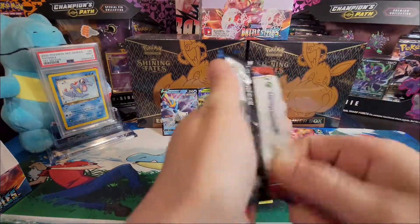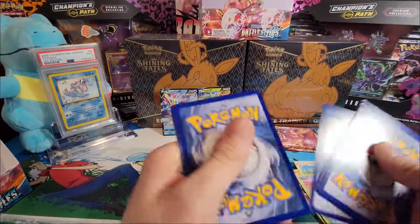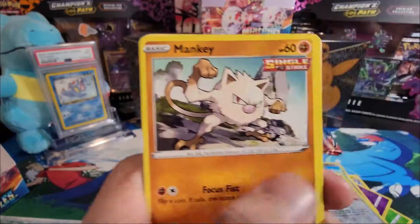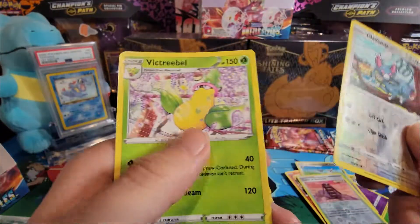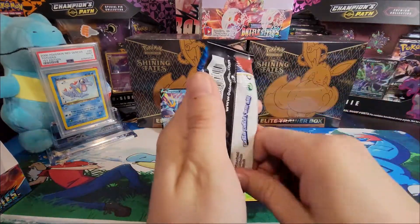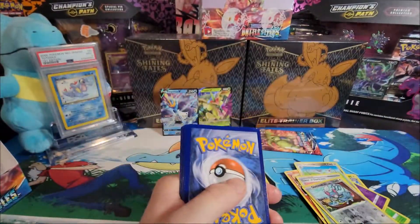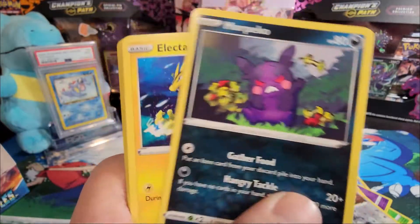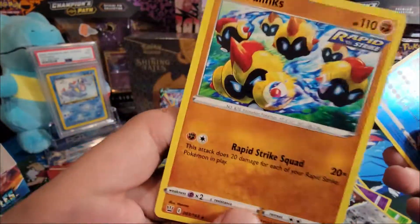Pack fifteen — leaf energy, Falinks, Coalossal, Exp. Share, Shroomish, Mankey, another Mankey — what the heck — Horsea, Espurr, Meowth, reverse holo, and the Victory Bell. Come on left side, down to the last two! Pack sixteen — dark energy, Cheryl, Dual Blade, Morpeko, Electabuzz, Galarian Ponyta, Scatterbug, Houndour, reverse holo Clobbopus, and a Phanpy. Disappointing, not gonna lie.